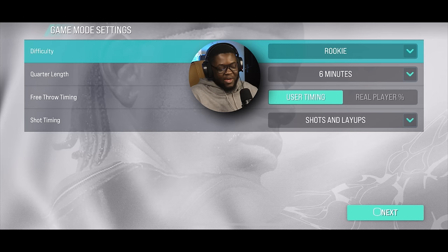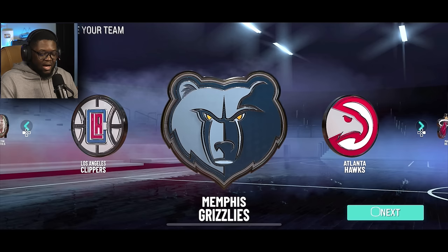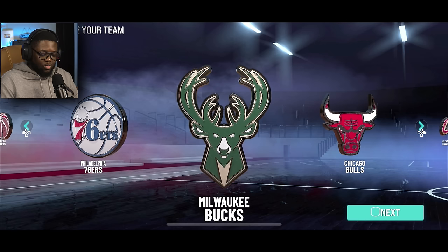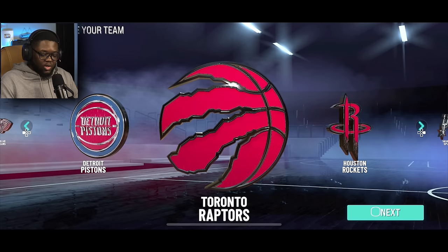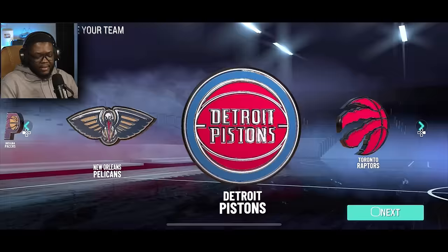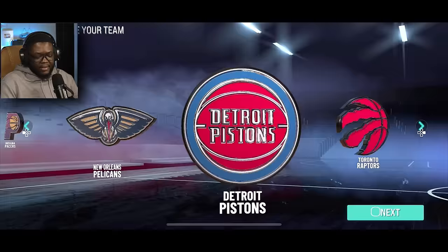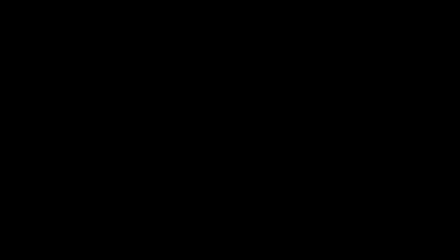What difficulty do we start with? I'm going with Superstar — Hall of Fame is too cheesy on mobile games. Quarter length: 12 minutes. Now, what team? It's a Kobe build so we should go Lakers, but I was thinking of pairing up with Ja, or Donovan Mitchell, or the Bucks with Giannis. You know what — we're going home. Screw it, we're going to Toronto to play with Scottie Barnes.